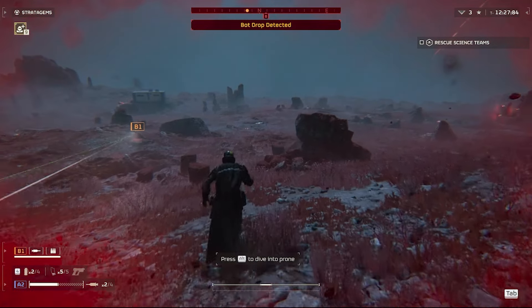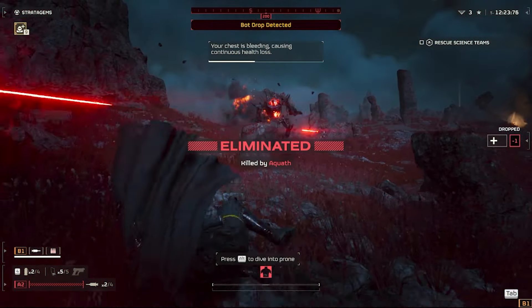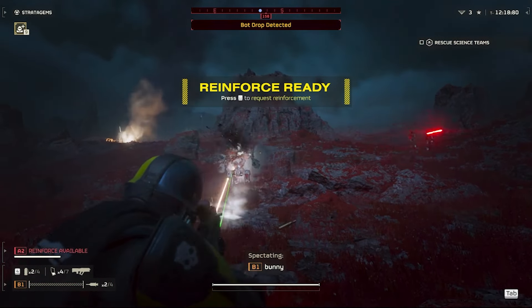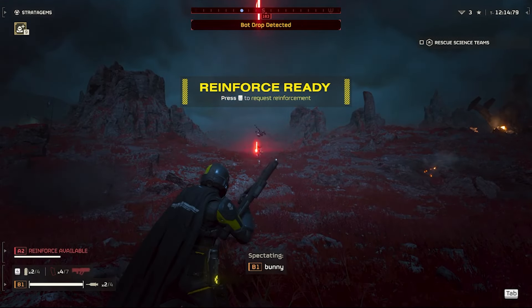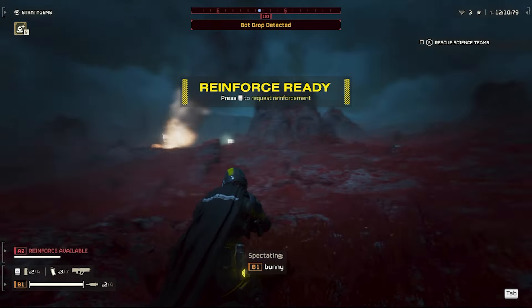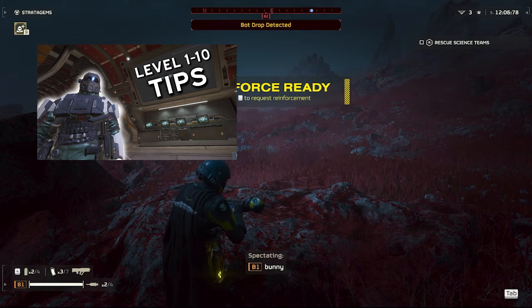I figured a generalized comprehensive guide to Helldivers 2 was well touched on at this point, so I wanted to structure the video more as a linear timeline where I'll touch on the progression of the game as a whole — what you should expect to be able to buy, unlock, what's good, what's bad, all that stuff. I'm splitting this into two parts because there's a lot to cover: levels 1 through 10 and levels 11 through 20.